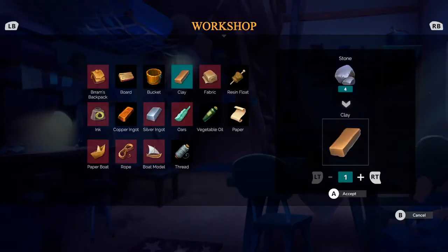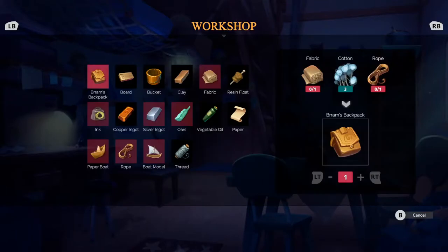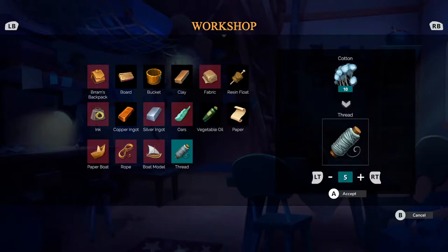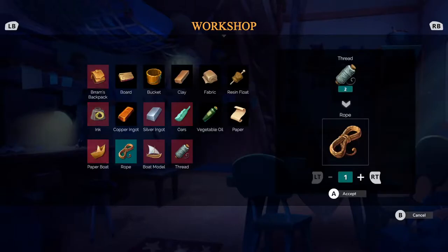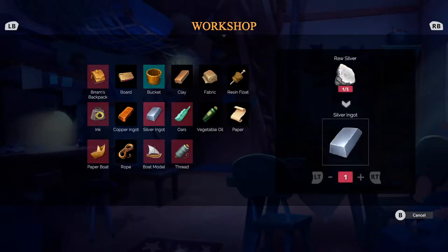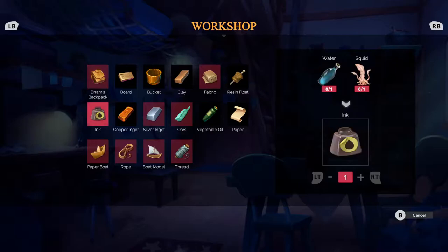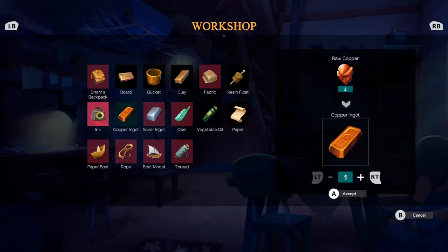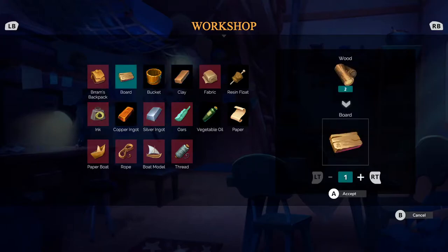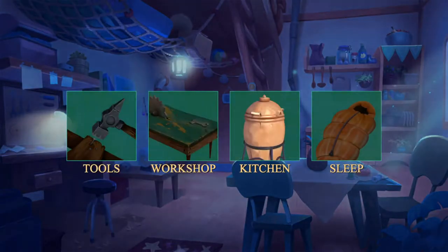In the workshop, we need fabric, which requires thread. I meant to make multiple of those. There we go — eight thread. Rope also requires thread. How much fabric did we need? Three. I don't have enough for the rope now, unfortunately. We can't make silver ingots yet. We can go ahead and turn all of our wood into boards.